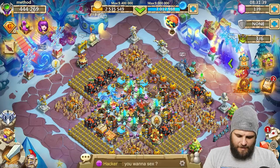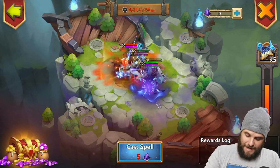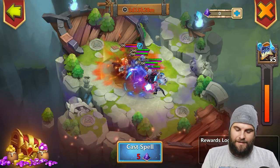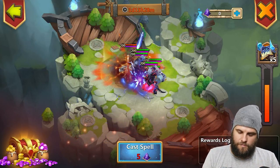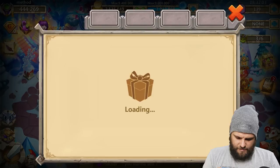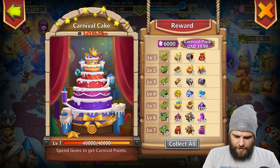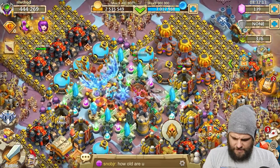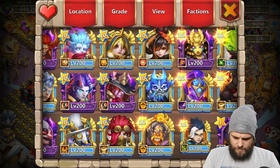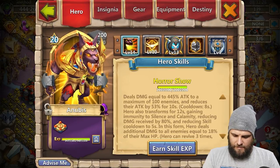I wanted to check the magic powder situation. I want to know who I was talking to — it must have been Max. Yeah, Max — I can join the call with you to do the Floating Isle, but not with Method. Did he claim the Carnival Cake? He must have. Do you have a Seratica? Let's check — no Seratica yet. That's fine. He hasn't been busy for a while but that's okay.